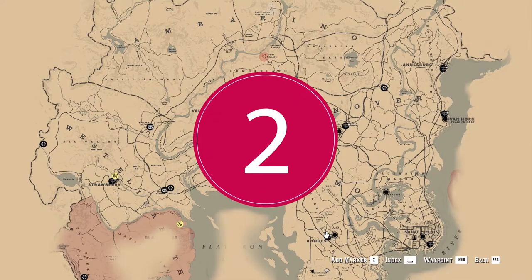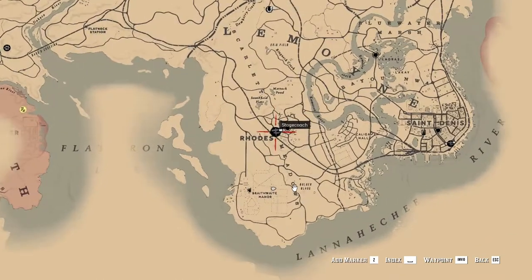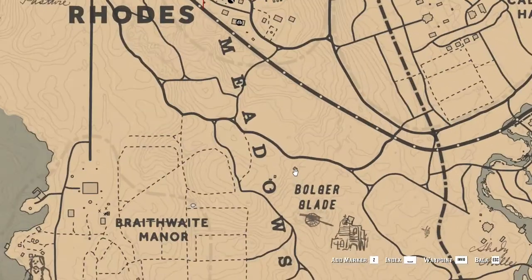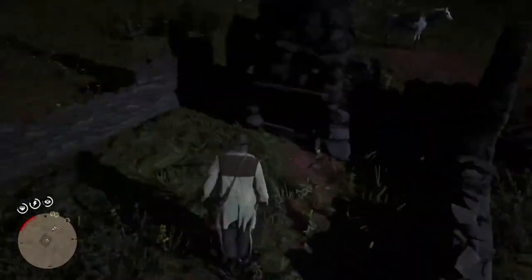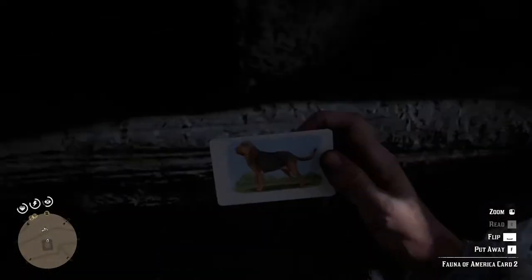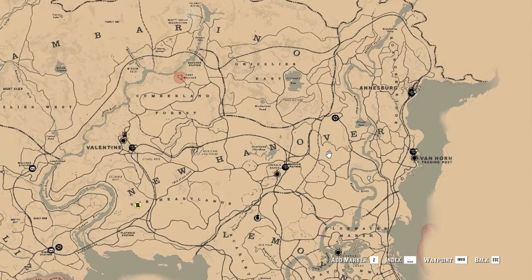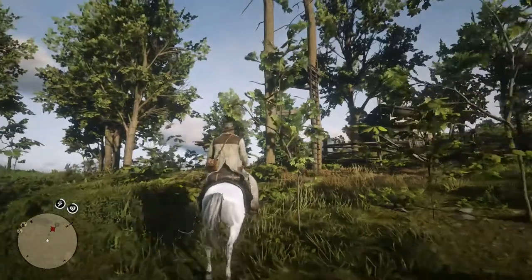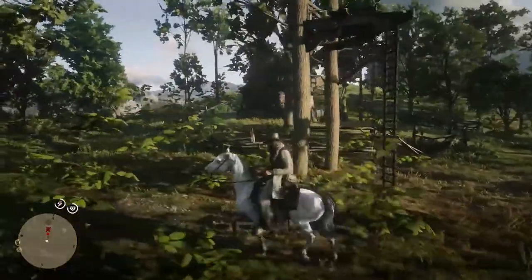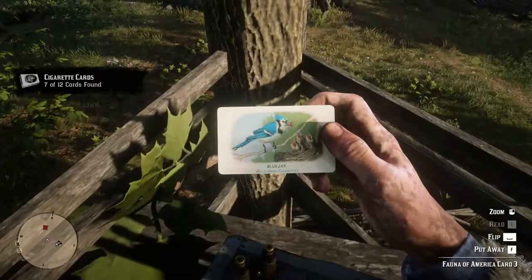For the second fauna cigarette card you have to go south from Rhodes. To be precise, in the small building upside the letter B of Bluewater Marsh text on the right from the letter O of Meadows text in the map — where you interact with the shelf of this house. Next, the third fauna cigarette card is located between Emerald Ranch and Annesburg. To be precise below the letter V of Hannover text in the map, where you will find a watch platform on a tree and a small hunter house nearby. If you climb up this platform using the ladder, you will find the third and the tenth fauna cigarette card leaning on a box.